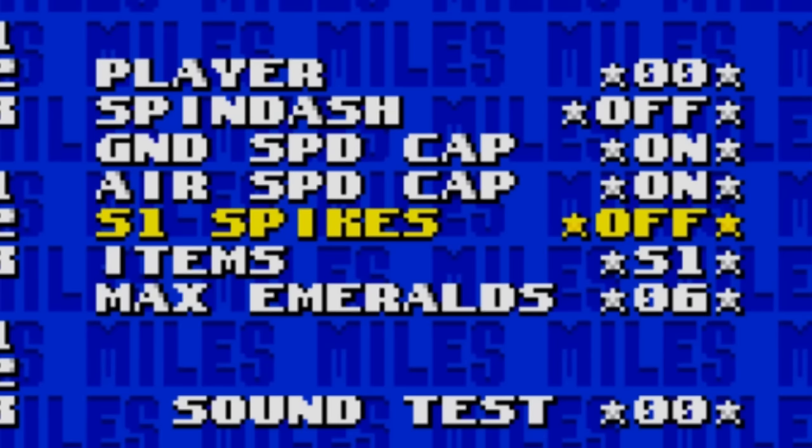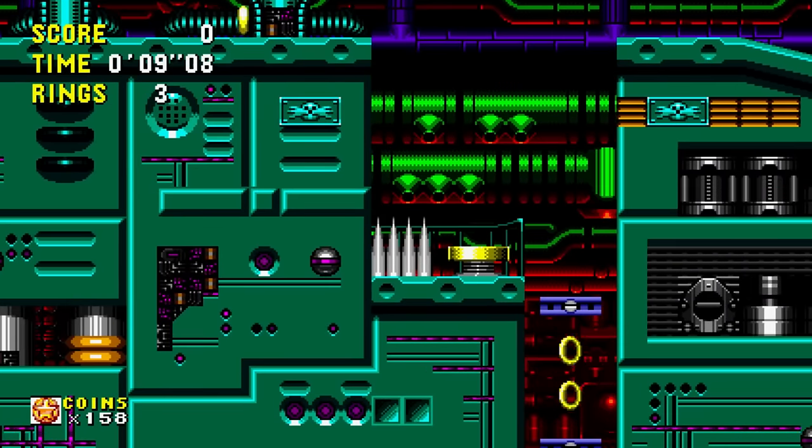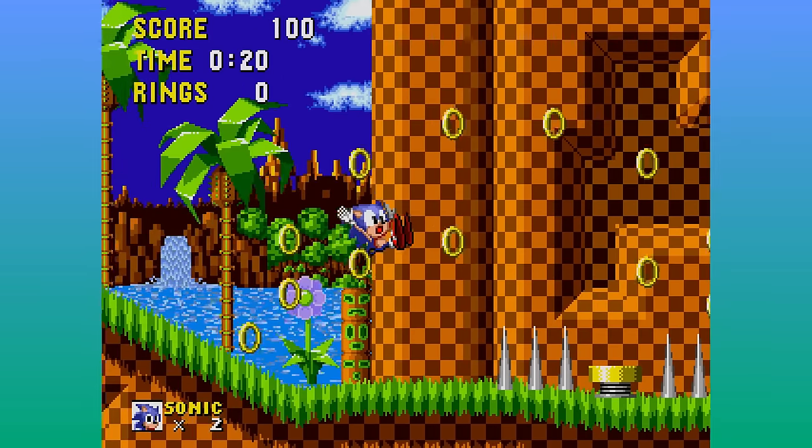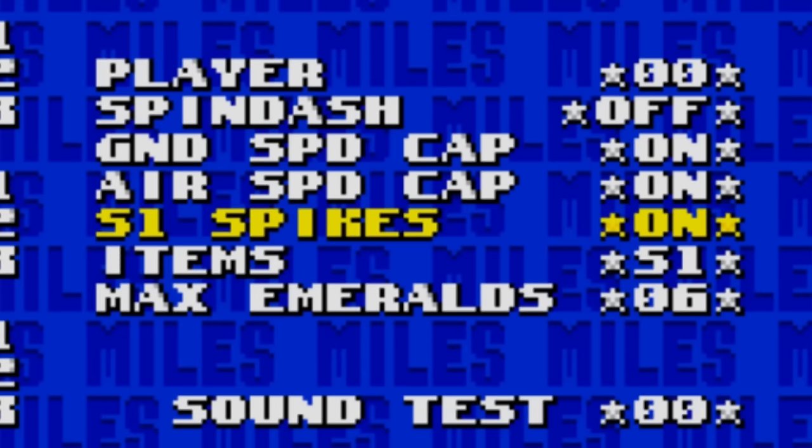And then there's S1 Spikes. Normally with the classic Sonic games, when Sonic gets damaged he has brief invincibility while he flickers, but in Sonic 1, landing on spikes after taking damage kills you instantly. And just like the latter, this can be enabled or disabled too.